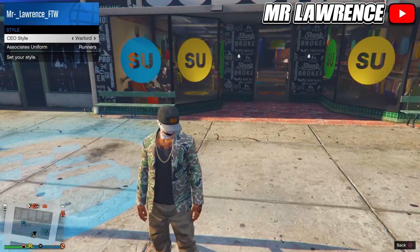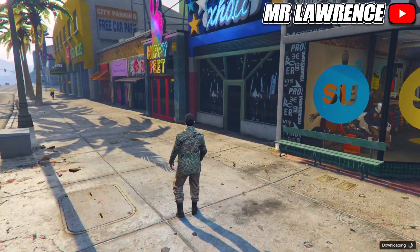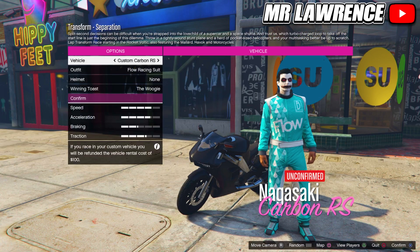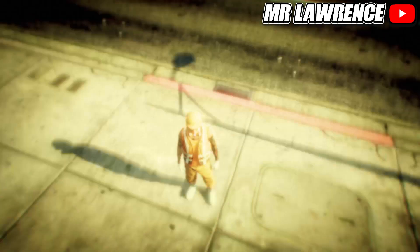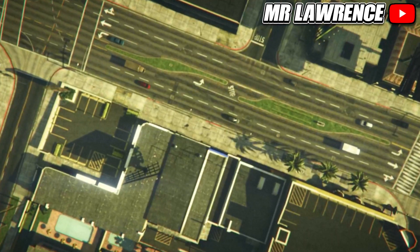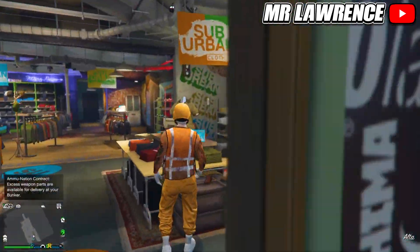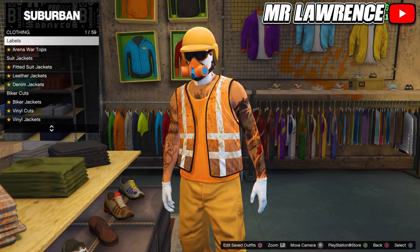When you have this outfit, start the stunt race on your own. When you are on this screen just quit the race. When you are back, quickly run inside the clothing store and go into a clothing section. Then wait till it kicks you from this menu.